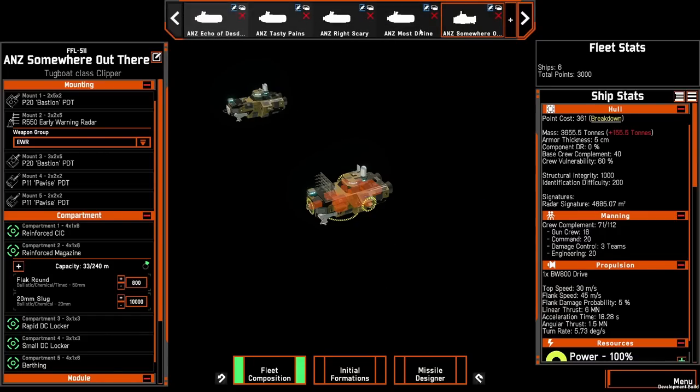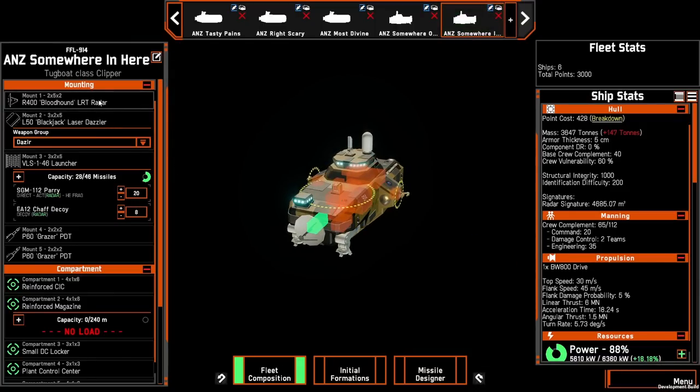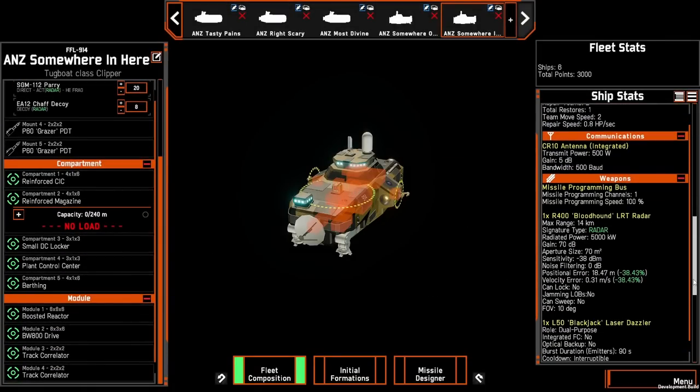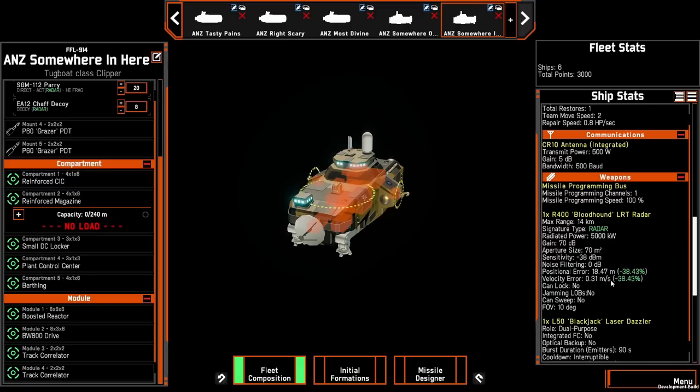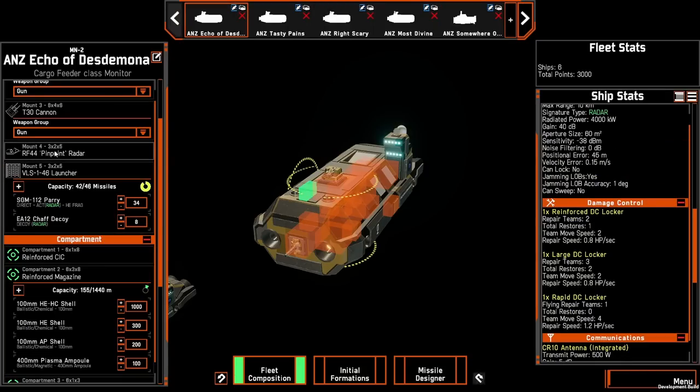The first tugboat class clipper has the Bloodhound LRT radar — which also appears in the first OSP starter fleet — coupled with two track correlators, giving you one of the better positional and velocity error type radars within the OSP faction. It has a max range of 14 kilometers. You position this ship out the back, looking forward within a very narrow cone to identify targets, allowing the four monitor ships to fire on them until you're within 6.5 kilometers to get a lock using the RF-44 pinpoint radar.